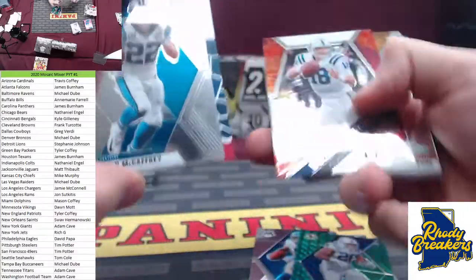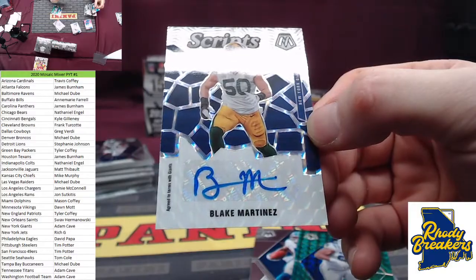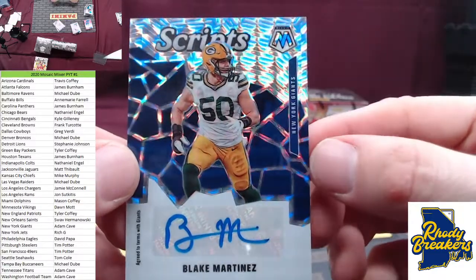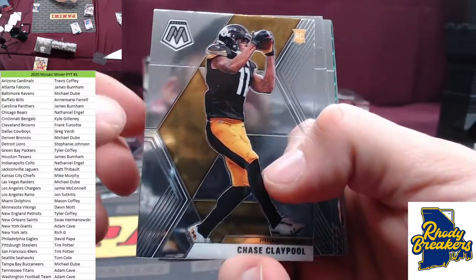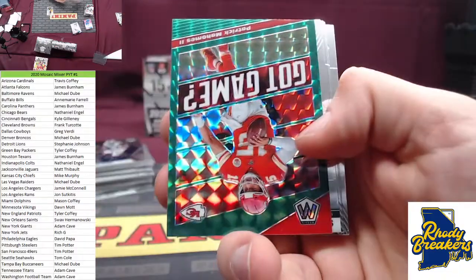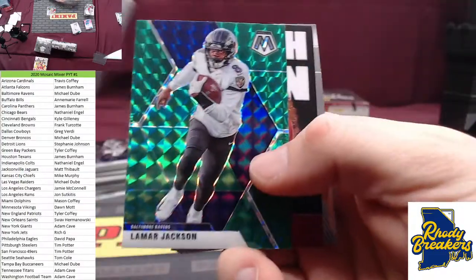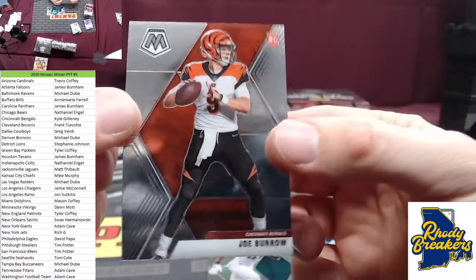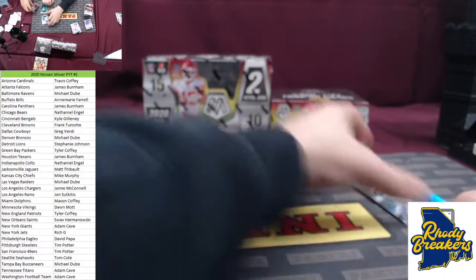We got a script — we got an auto in the cellos! Good luck on the script. Blake Martinez — it's gonna look like a Green Bay card but it's really a Giants card. He changed teams — agreed to terms with Giants. Blake Martinez, Caveman. We hit an auto — didn't hit a big one but hit an auto. Chase Claypool base — Pittsburgh, Tim Potter, there you go Tim. Mahomes Chiefs, Mike Murphy. Josh Allen on the silver and a Joey B base to round out the stack.